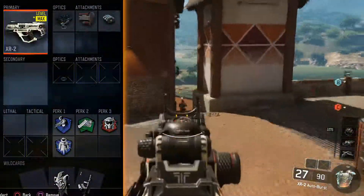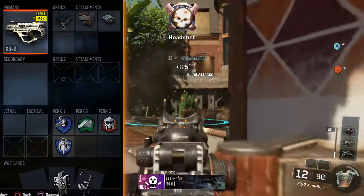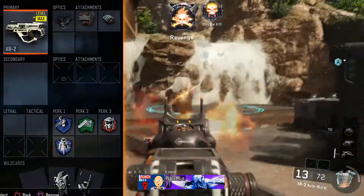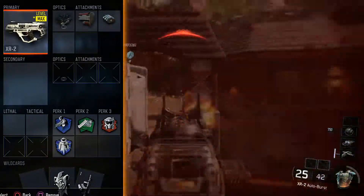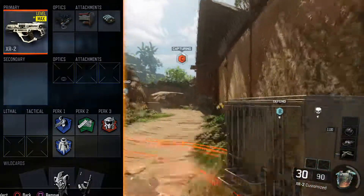What I like to run on it is Elo Sight or Red Dot. The iron sights aren't very good — you get a lot of blocked view with it. And then I like Stock and Rapid Fire. Rapid Fire just because it increases the burst rate. It's either Rapid Fire or Long Barrel between them two when I play with this gun. And then Stock just for maneuverability, because that's what I like to have on burst weapons so you can strafe better while aimed in.